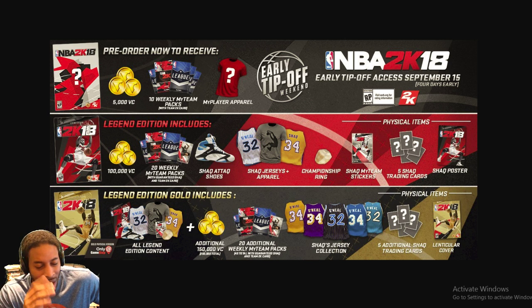The Legends Edition includes 100,000 VC, 20 weekly MyTeam packs, Shaq Attack items — you get the Shaq jerseys, the championship ring in-game. I don't understand why I'd care about in-game stuff that's not MyTeam packs. And then you get the MyTeam stickers and 5 Shaq cards. Those are the physical items along with the Shaq poster. I could really care less about all of that.